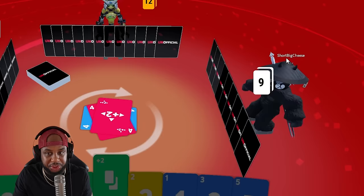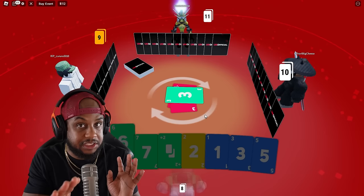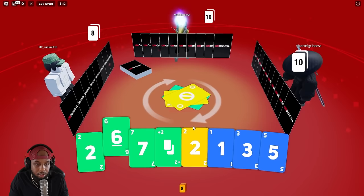There's a red three. Let's change it to green since I have a lot of greens. I can throw a green three on top of a red three because it's the same number. So if you have the same number, you can change the color. He just changed it to yellow. I got a yellow two, I'll throw that out there.